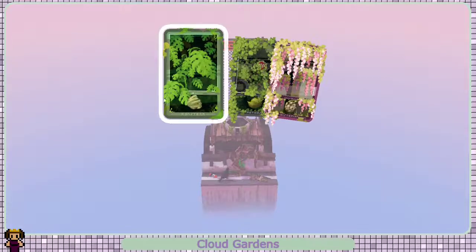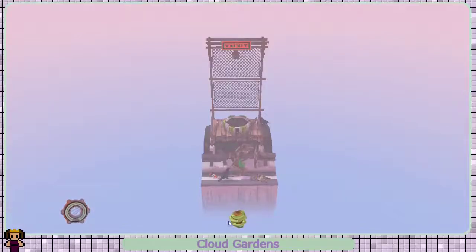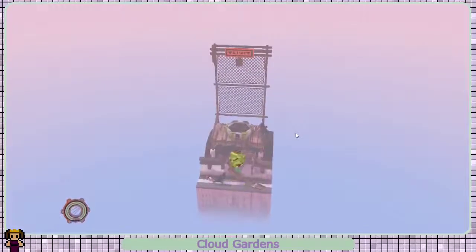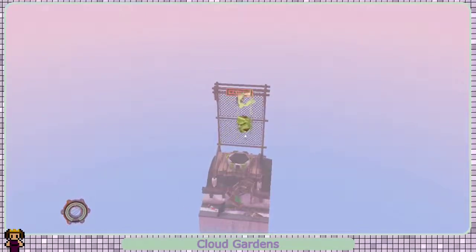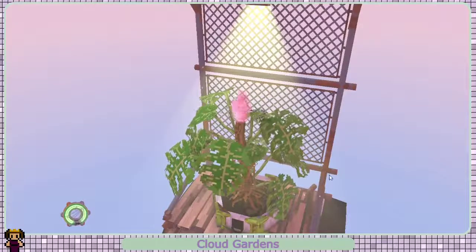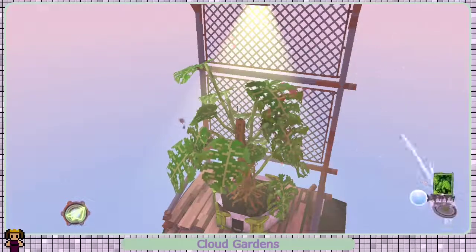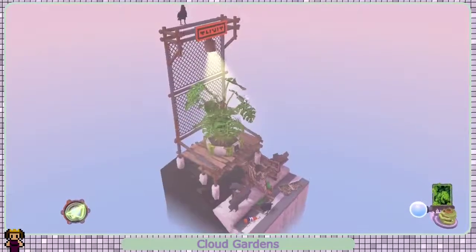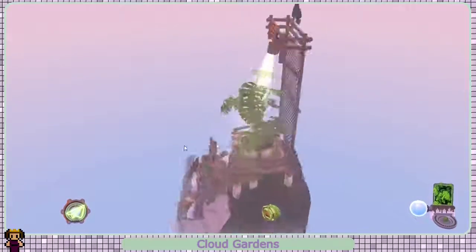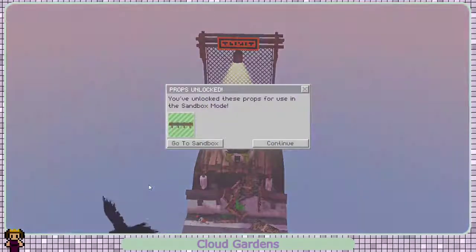Oh, we've got some really nice leafage here - that's the technical term and I'm going with it. I really like this one. I think I'm going to use this one a lot. Let me just zoom right in on that one. So this one grows vertically as opposed to horizontal - it'll go out and grow up instead of out like the other ones do. That's really cool, and we have a new sandbox prop - awesome!